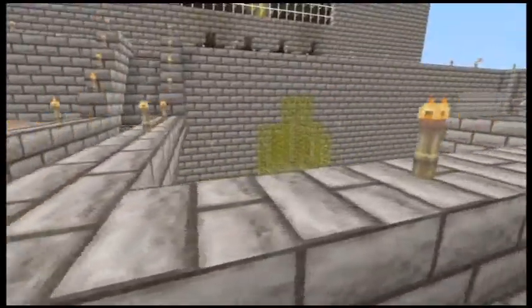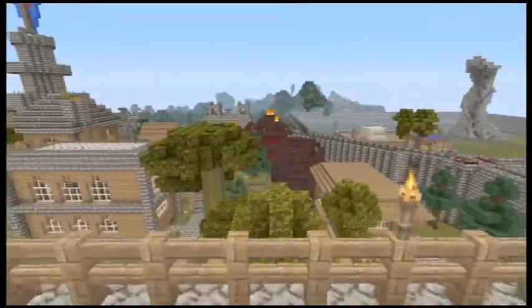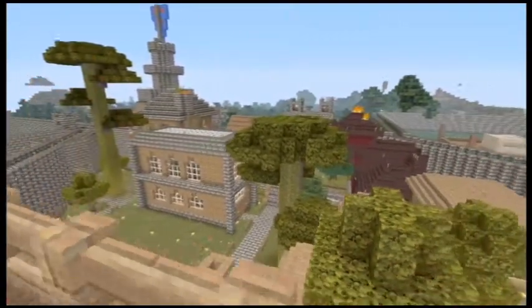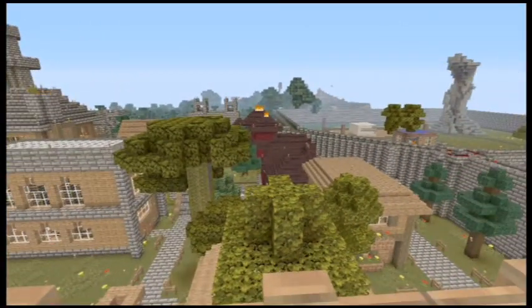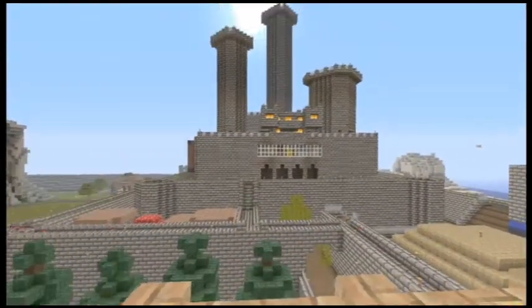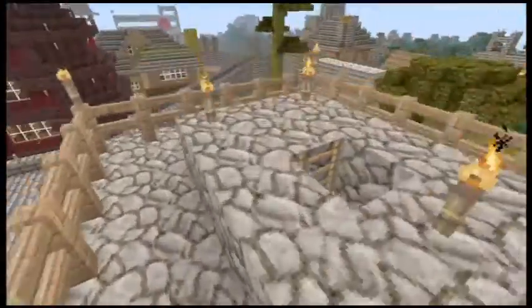The castle has a skeleton spawner from the bottom. Right here in the front is the main first section, and then as you can see there's the castle and the arm over there. Here's one of the newer sections I'll show you in a bit.